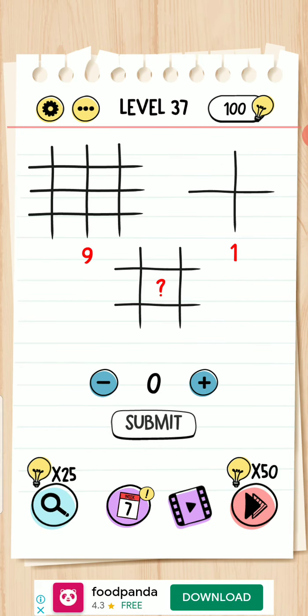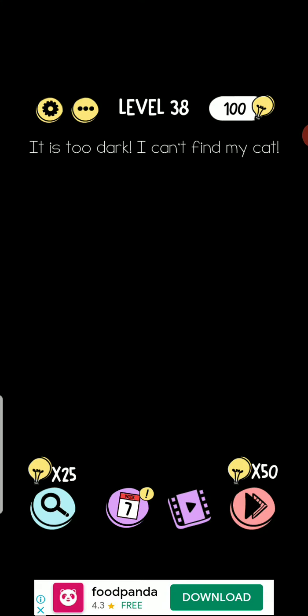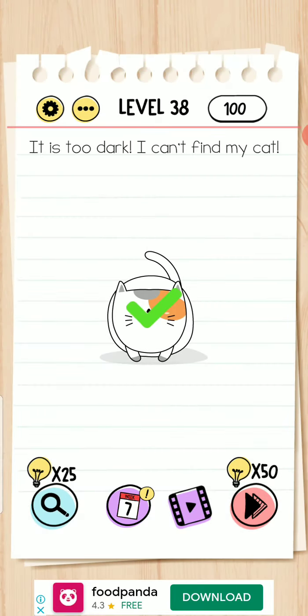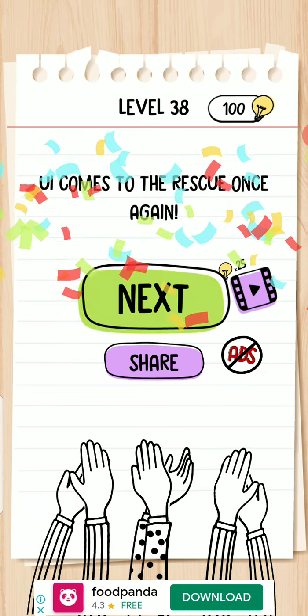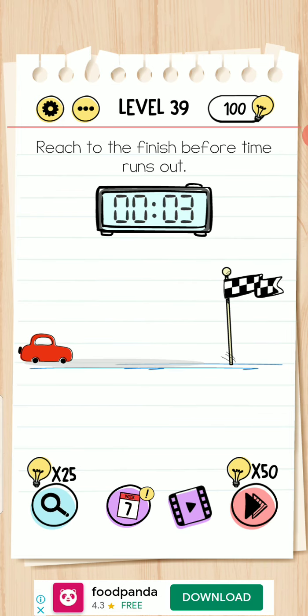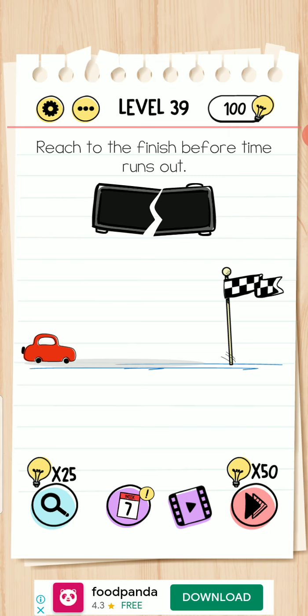Level 37 — three multiplied by three is nine, one multiplied by one is one, two multiplied by two is two. Two vertical lines and two horizontal lines — okay, completed. It is too dark, I can't find my cat. Move the bell here and you find your cat. Reach the finish before time — break your watch and press your finger on the car. It's completed before the time runs out.